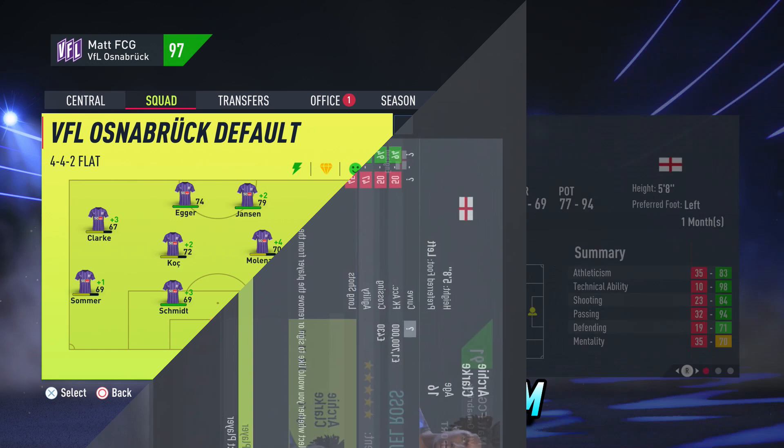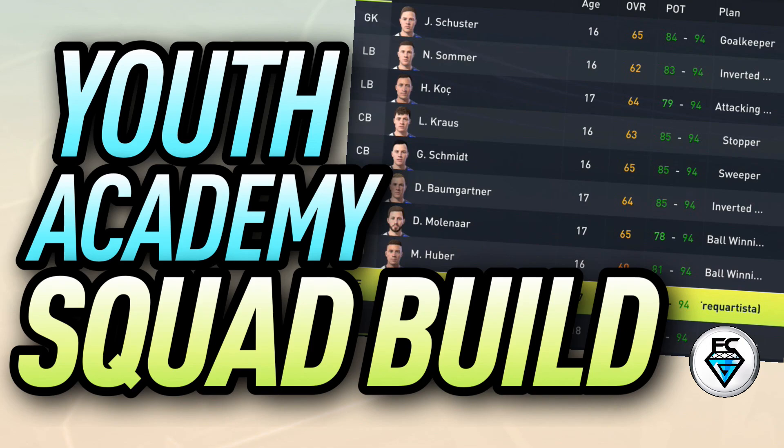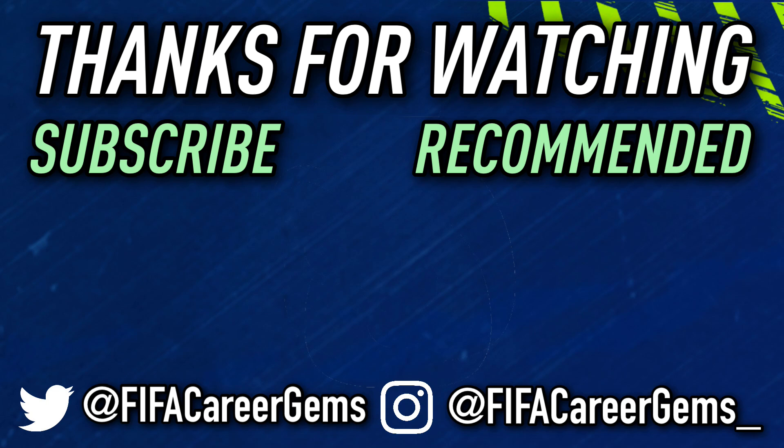So by building your youth academy squad around your home grown talent, following that up with some strong defensive foundations, adding a bit of quality with technically gifted midfielders, and finally finding a goalkeeper and some wingers, you could end up with a decent squad by the end of season number one. Thank you so much for watching this video, please remember to tune in next time, but until then it's FCG out.